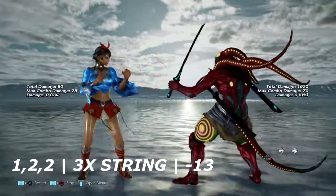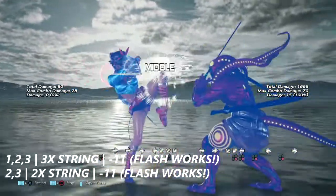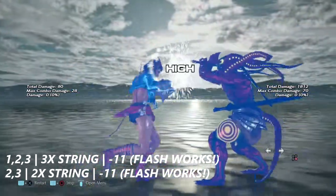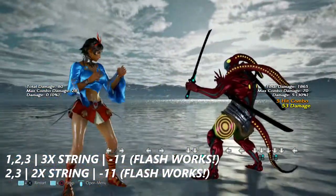Up first is one two two — a three-hit string. It is negative 13 on block. Up next is one two three — another three-hit string. It's negative 11, but flash does work on this move. Two three is pretty much the same — negative 11 — and it's also interruptible by flash.